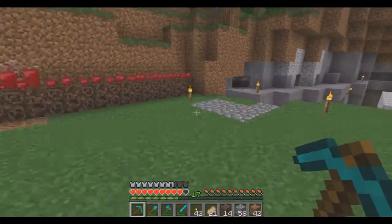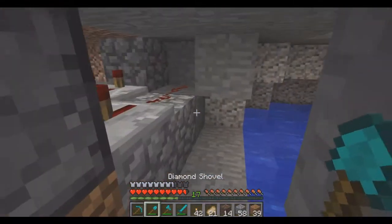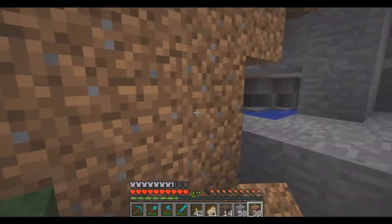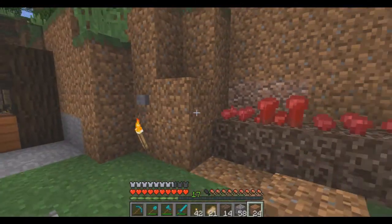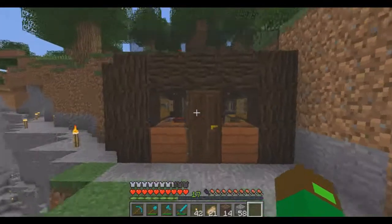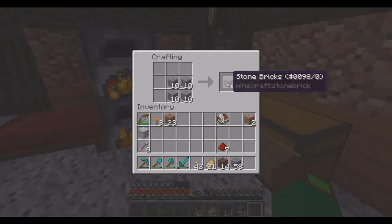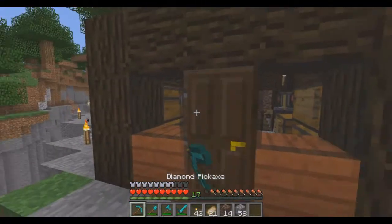I want to get some basic design going in this place first. Just a little bit of this — we have light over there but we're going to cover this up. Now we have ourselves a little nether wart farm. I found some iron while diddling around. I'm going to be making some of those new bricks you can craft now — all sorts of stuff. I have lots and lots of plans for this.